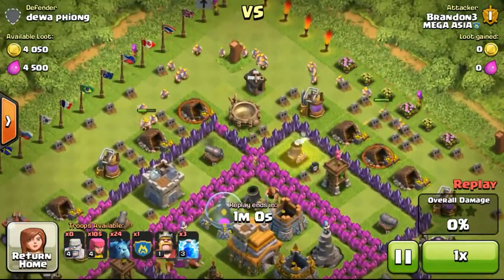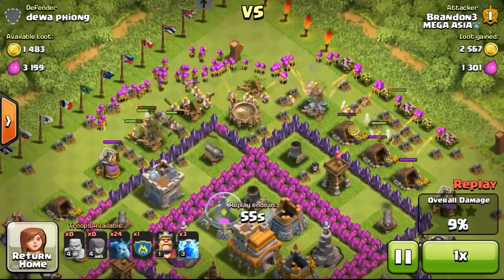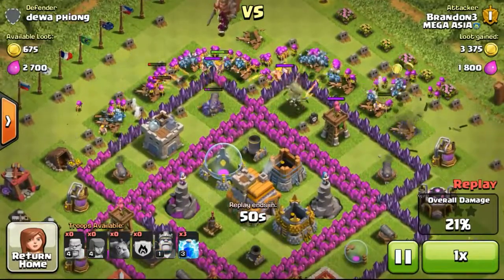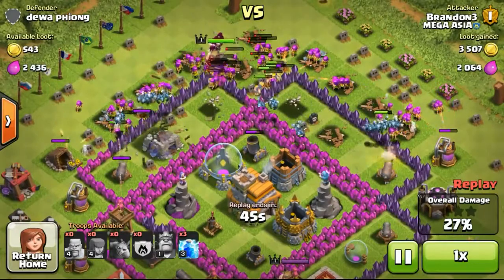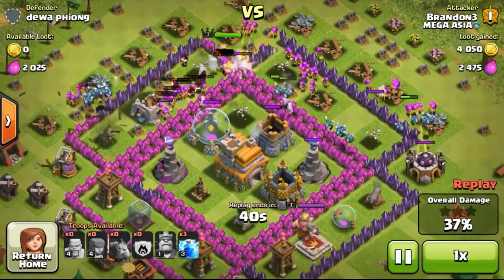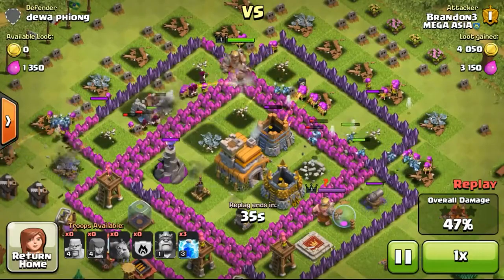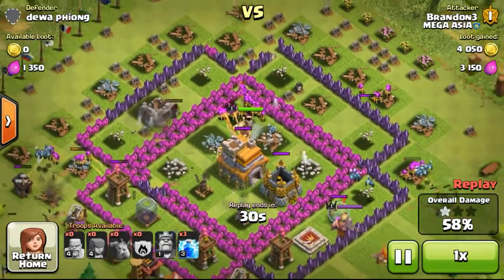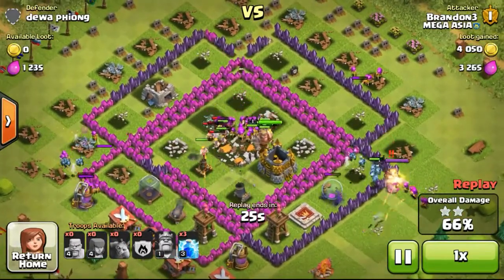Now going ahead with this very low loot base — the reason I attacked it was to push my way up the league and get to Crystal League for the fourth builder. The weakness of this base is that the mortars are not very high in level, and the wizard towers are also not high in level. Although his walls are relatively high — level 6 and level 7 — they're pretty difficult for my low level barbarians to break through. I should have actually brought some wall breakers because it would have been much easier for my troops to get in.